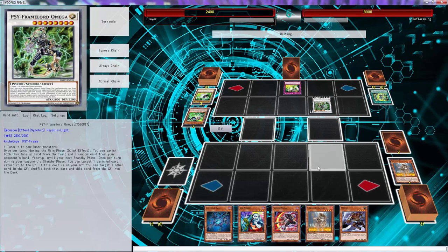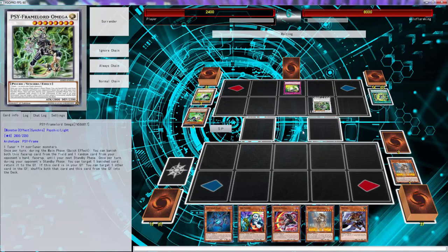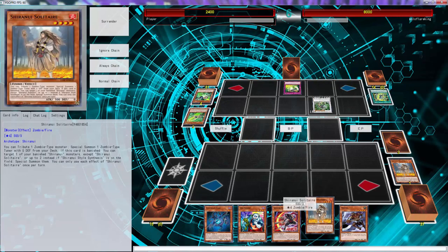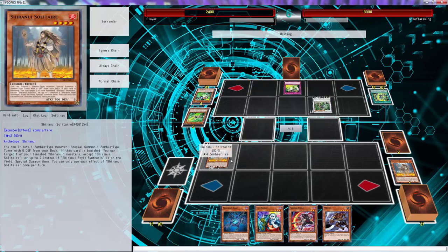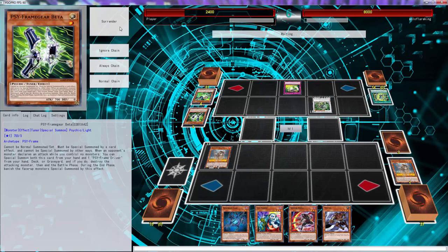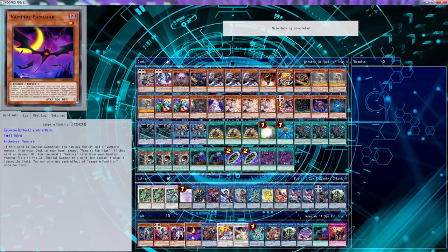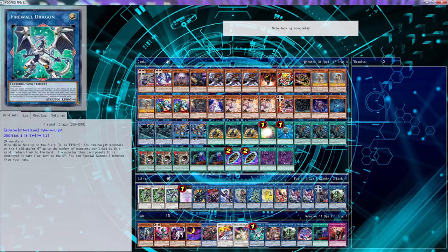Oh we — oh my god, we can win the game man! We can win the game so easily right now. I'm pretty sure he's going to end up banishing Omega though because he's not going to let me get there. Did he top deck another Gamma or a Side Frame? Oh my god, he top decked another Side Frame! That's pretty cool — I give him that, he drew every Side Frame he needed to draw.